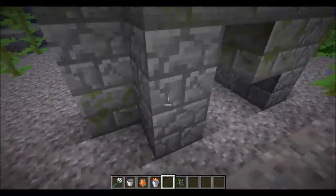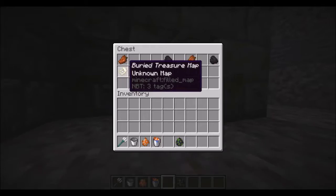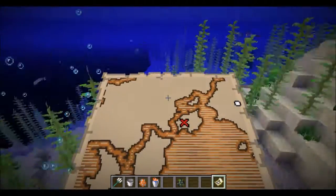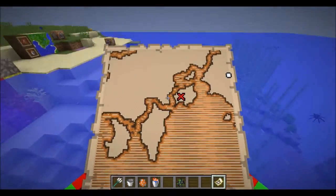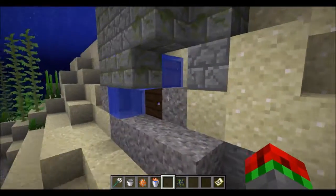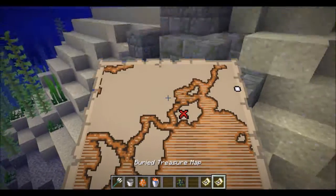This map also showcases the underwater ruins. If we go in and get the loot from one here, you can now find buried treasure maps, which have an X on them. Both ruins chests seem to have the same loot.